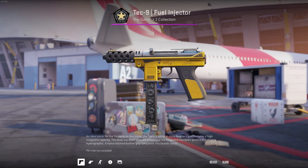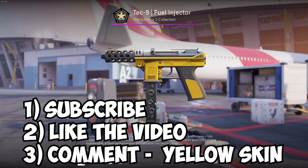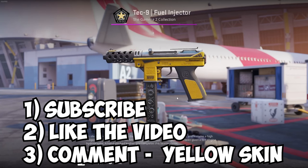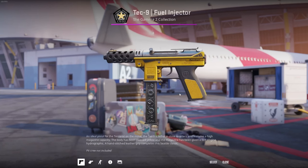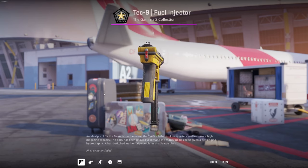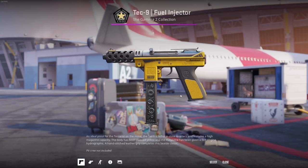I will contact you right away and make sure you get your info. For next week we have a yellow skin — I'm going to give away this Tech-9 Fuel Injector in Field Tested. All you have to do is subscribe to my channel, like the video, and comment down below your favorite yellow skin from this video. Then you're entered into the giveaway, and I will announce the winner on next Monday.